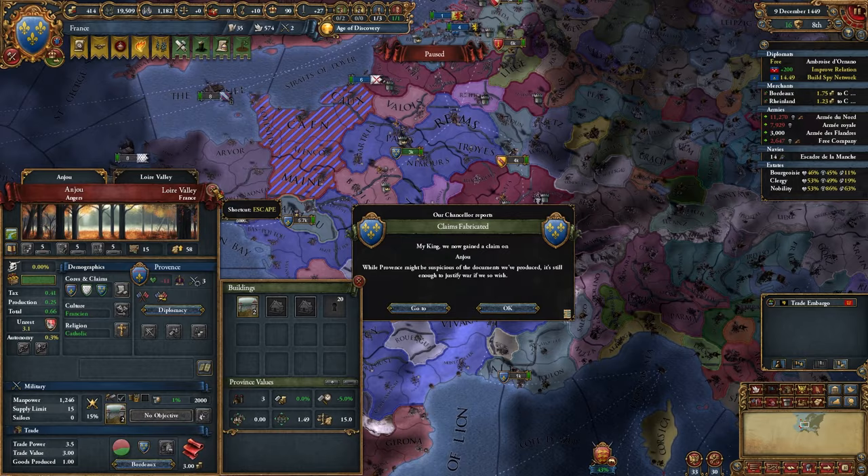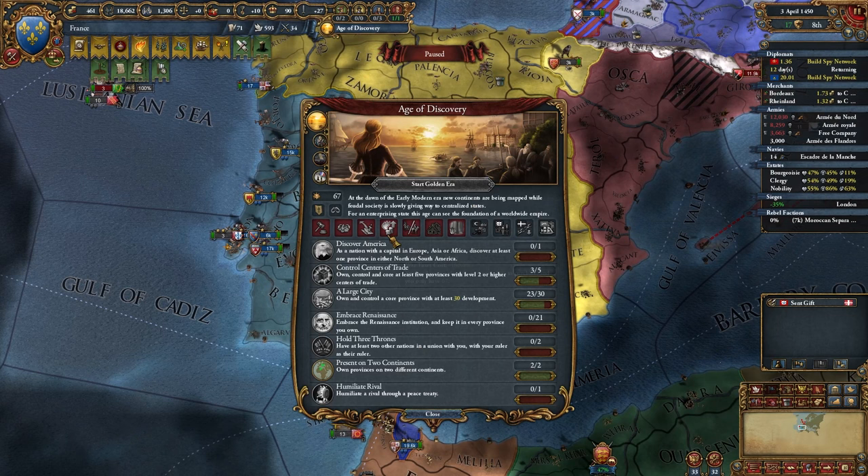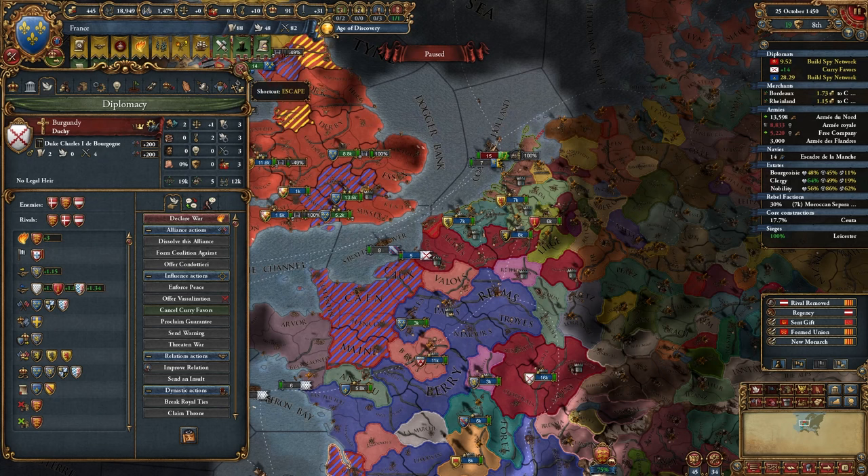Got a fabricated claim on Provence. I started building a spy network on the Papal State. If you get the opportunity to steal Ceuta from Portugal, it's nice for the age ability — not a huge deal either way. I'll grab war reps and money from him as well. You can see I have the presence on two continents objective. I'll go ahead and grab the Retake Gascony mission. I'm going to curry favors with Burgundy and declare war on Provence. I'm going to promise Burgundy land.